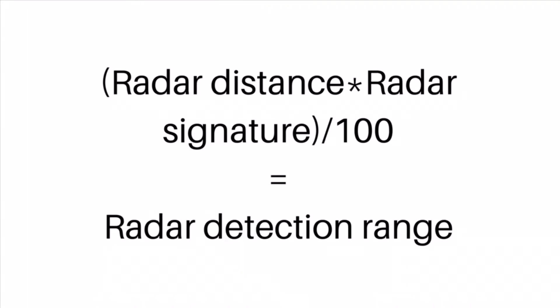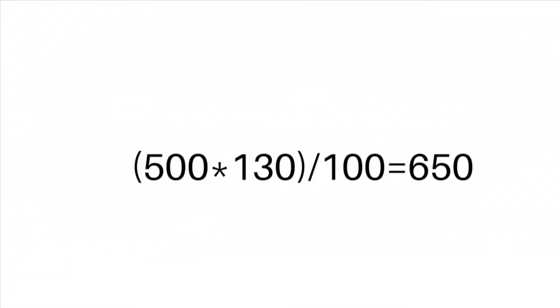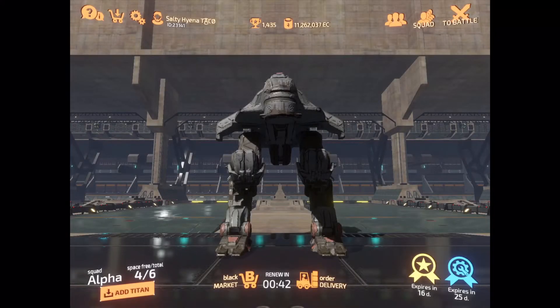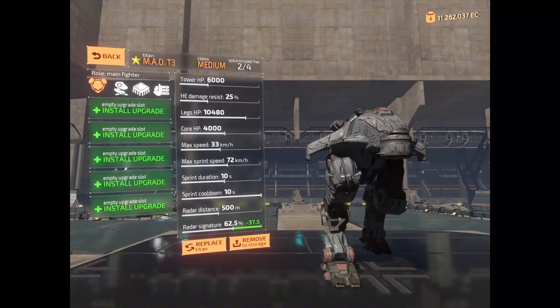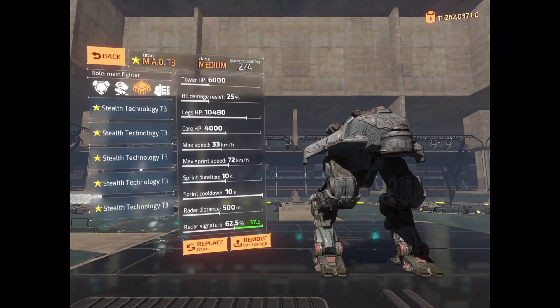The formula is: radar distance multiplied by radar signature, divided by 100 — that gives you the radar detection range. For example, let's calculate the distance you can lock on to a Tirpitz if you have no radar upgrades on your Titan. As you can see, you can lock on to a Tirpitz from 650 meters. The radar upgrade modifies the radar distance of your Titan.